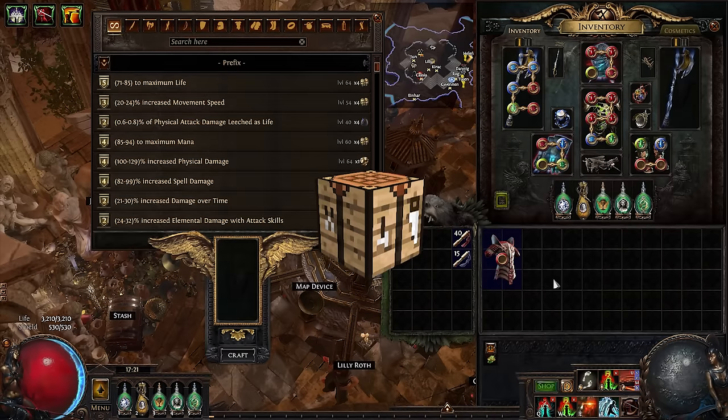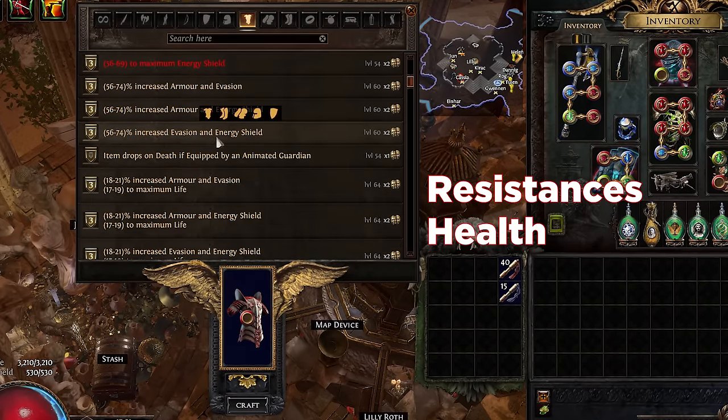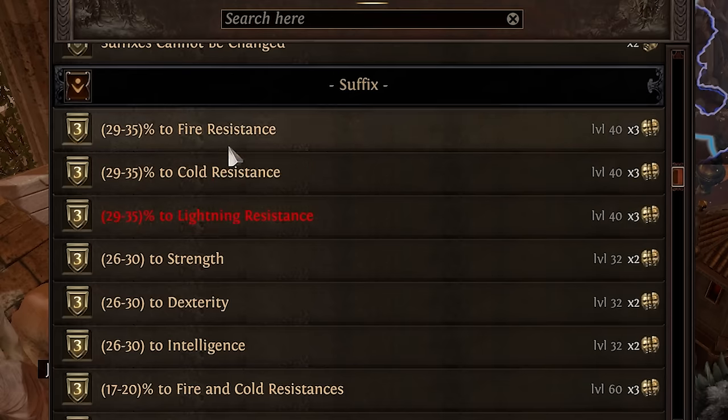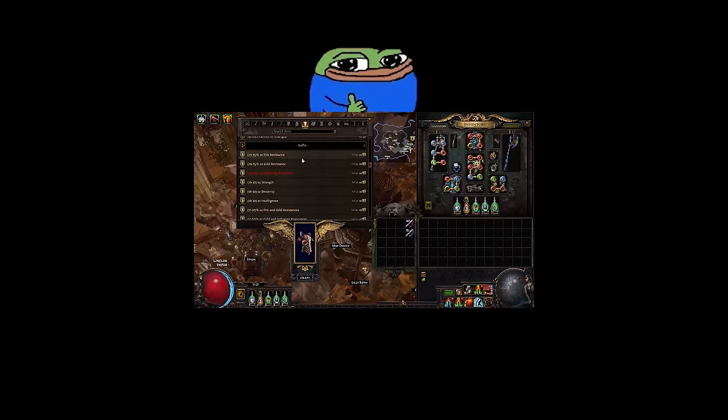Speaking of hideouts — crafting bench. Use this to add stats to your gear like resistances, health, damage, and especially resistances. I'll talk more about why resistances matter shortly.